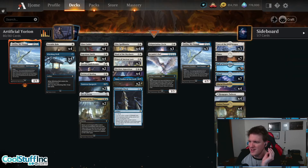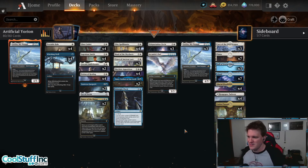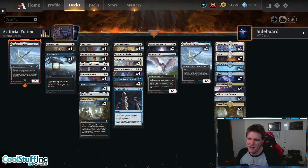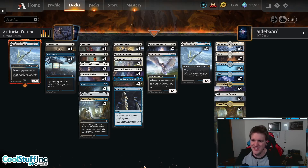In the mana base we have some new cards: three Cave of the Frost Dragon and three Hall of the Storm Giants to try out the creature lands and see how they do. I expect this deck to have a lot to do with its mana so I don't expect to power these up too often — we'll see if they actually make the cut in the final decision. I'm going to try to keep the intros brief and focus mainly on what the cards do.